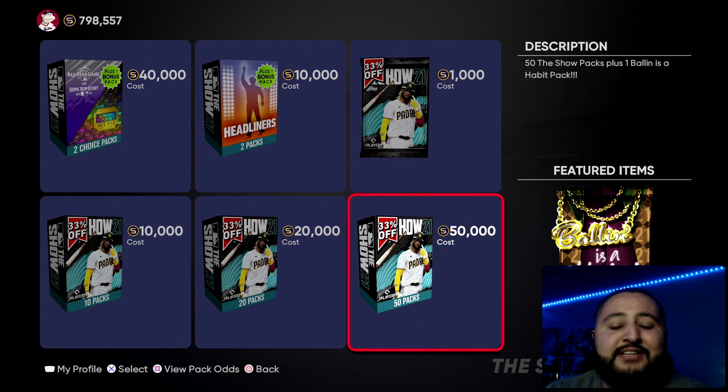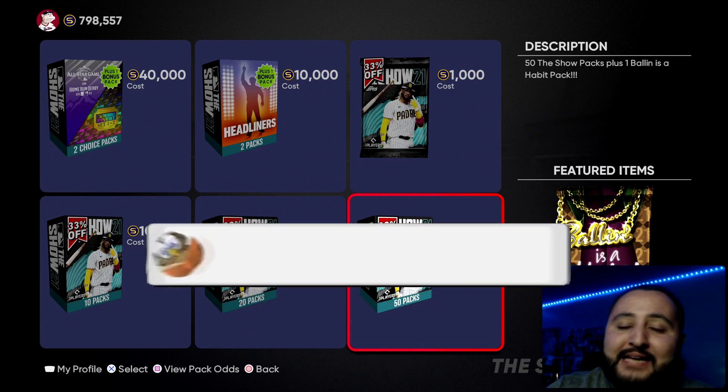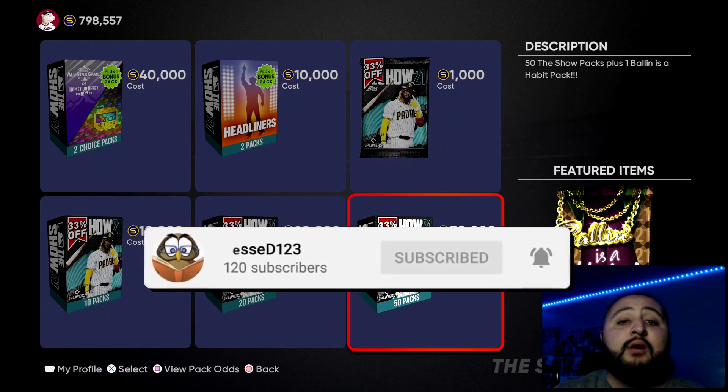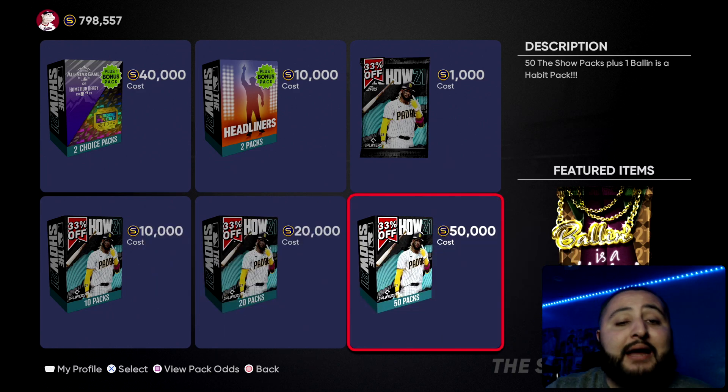What's going on guys, it's your boy Jesse D123 back with another video. In today's video we're going to show you guys how to get a free 50 bundle in MLB The Show 21 as well as two stub-making methods. Drop a like if you guys are excited. If you guys have not clicked that subscribe button yet, please consider doing so — we're on a roll to 2400 subs.